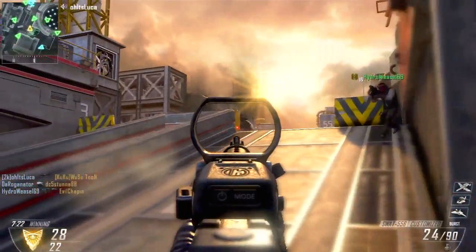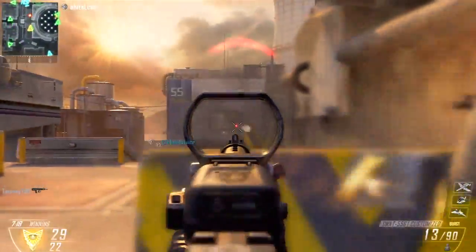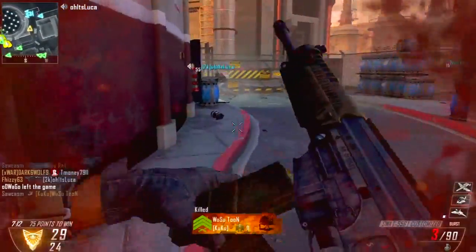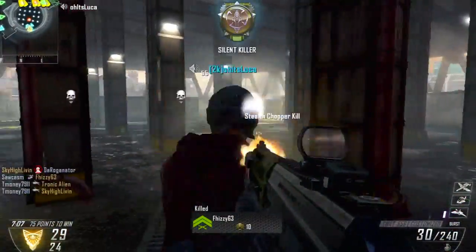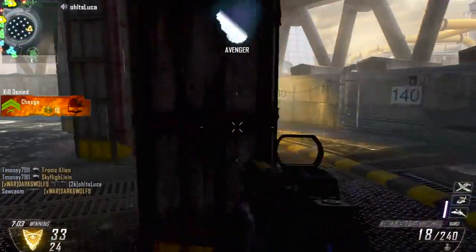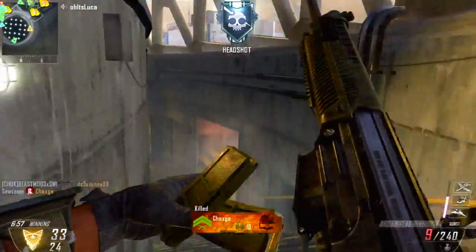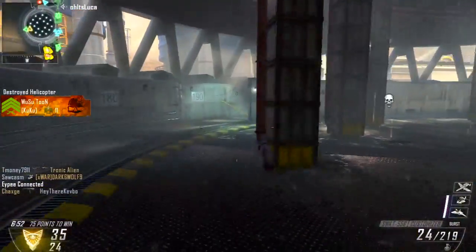I'm definitely working towards making my videos better constantly, and that is just one step I like to take to make it overall more enjoyable to watch. But anyway, back to the gameplay. You'll see that I get a Stealth Chopper, and that will lead me to my Warthog. These killstreaks are decent, middle-of-the-line kind of killstreaks, but personally I don't feel they're as effective as they could be. The stealth chopper is pretty good — the Lightning Strike and the Stealth Chopper are both pretty effective killstreaks and relatively easy to get.